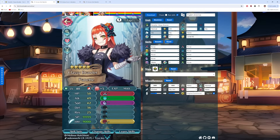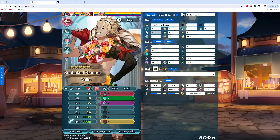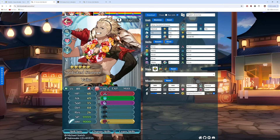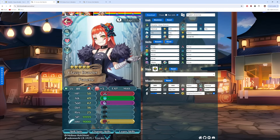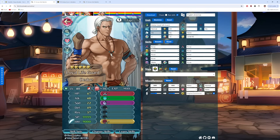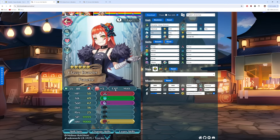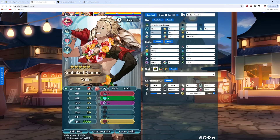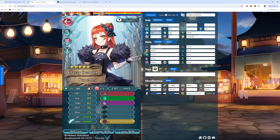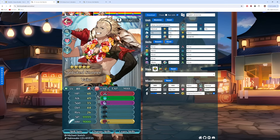Now let's compare her to her contemporary units, the two previous Axe Infantry Grand Hero Battle and Tempest Trial units. We have Lifeguard Tode and then Summer Vake. Keep in mind that Dragon Flowers have also increased by 5 once again, so Panette is right now at plus 5 because she's part of the recent batch of units, whereas Vake and Tode got 10 possible flowers. As far as HP goes, she's got 50 and she's just beating both of them. Vake is pretty close at 48, and then Tode is 1 point below Vake at 47.